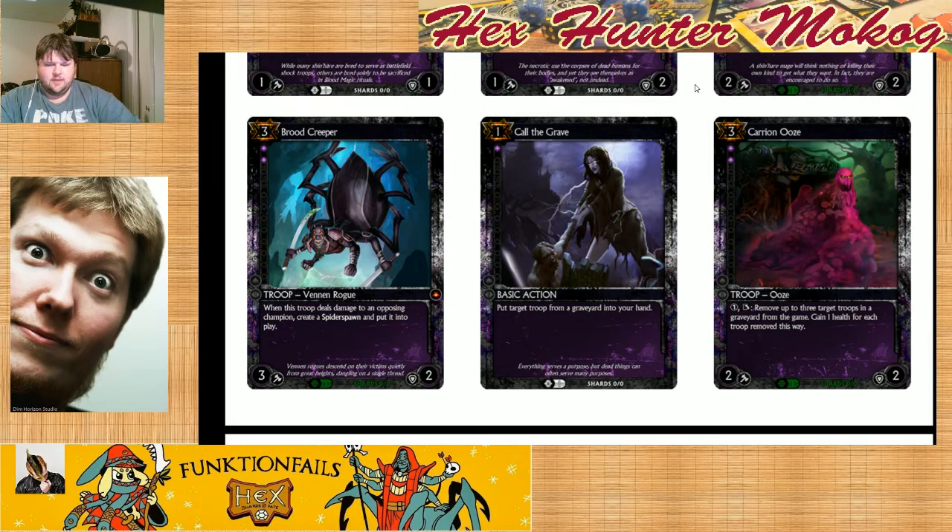Did we even talk about Call of the Grave? John was saying it's insane — I agree with him completely. What's really insane about Call of the Grave is it's actually kind of good in limited. Normally effects like this are terrible, but the fact that you can get back your Briar Legion and it basically becomes another copy of Briar Legion — yeah, I'll do that all day long. The issue with it is it doesn't change threshold costs, so if you're not in the color you're against you don't want to take someone else's graveyard stuff, but it is very good for getting your Briar Legion back. The fact that it's any graveyard is pretty nice.